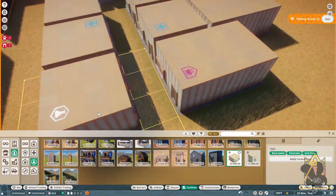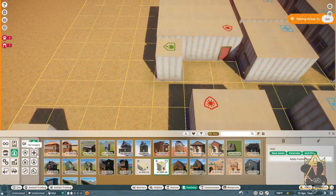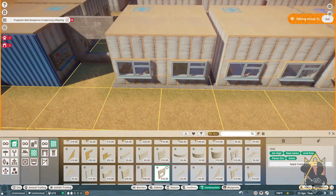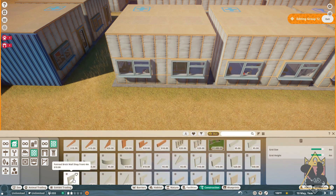As you can see, this building is mostly the animal veterinary office, but it also has a trade center, employees, a keeper hut, and a quarantine, as well as its own generator to keep everything running.